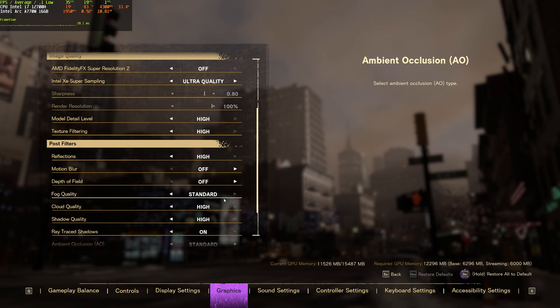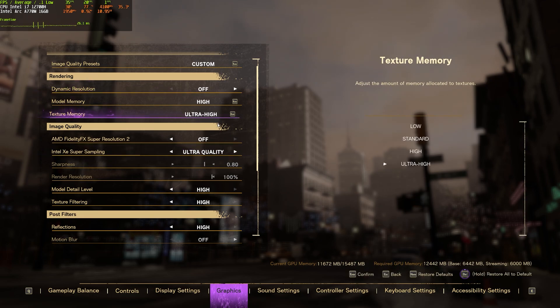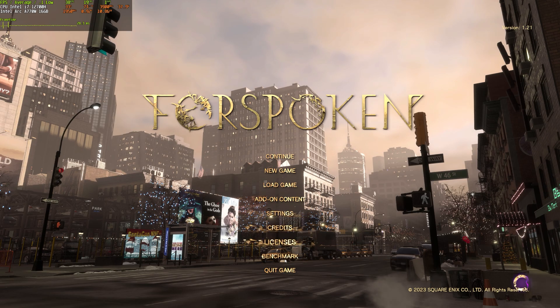We will be using XeSS Ultra Quality here because we will be comparing maximum settings with ray tracing on, everything to the max. I've decided to only test Ultra Quality because the lower versions don't give much performance benefit. You can see in the top left corner — Ultra Quality is really the best one, no much shivering. This is the XeSS 1.2 DLL file and as you can see it's working just fine.